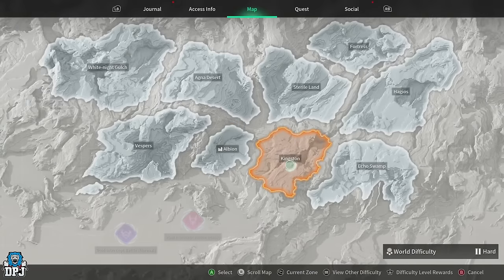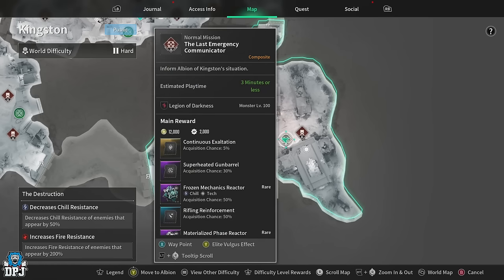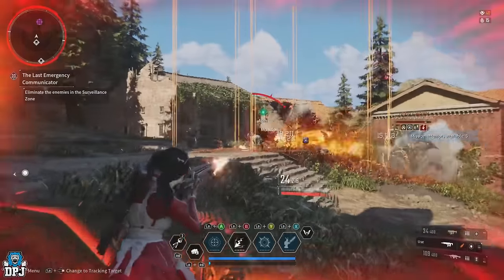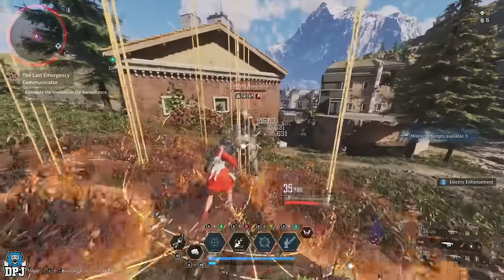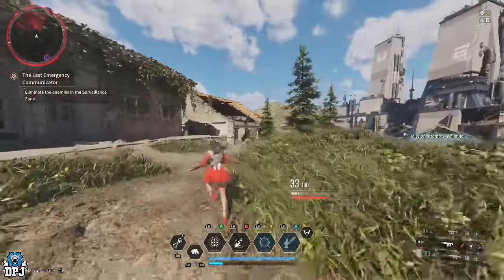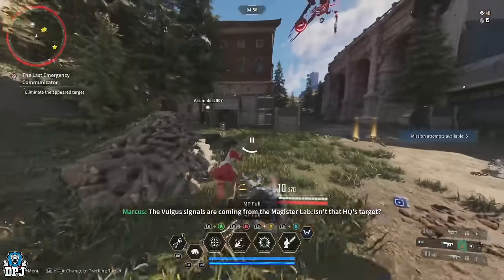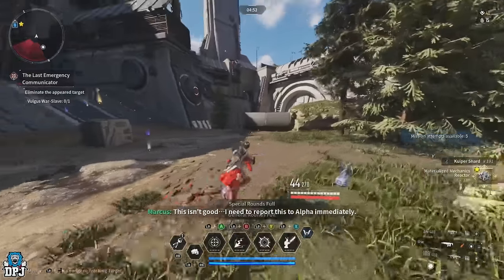Sticking with Kyle — there's also a reactor that works great with Ajax, Ultimate Ajax, and Luna. This is the Materialized Mechanics reactor for Tekken none attribute players. This week we have a spot for special round mounted weapons in the Destruction area on Kingston. There are four missions here but by far the best is the Last Emergency Communicator — tons of enemies, fast to run, and loads of chances of getting this reactor.